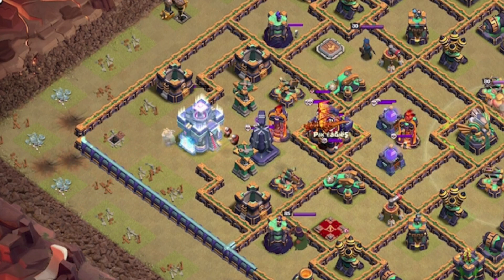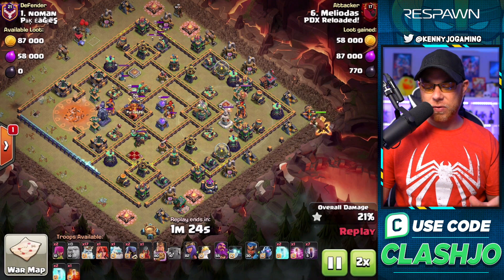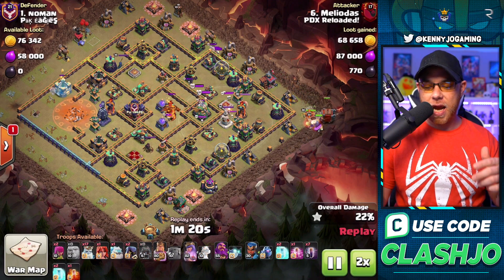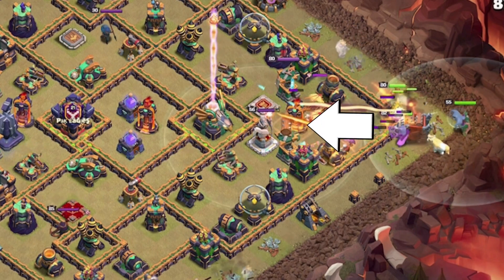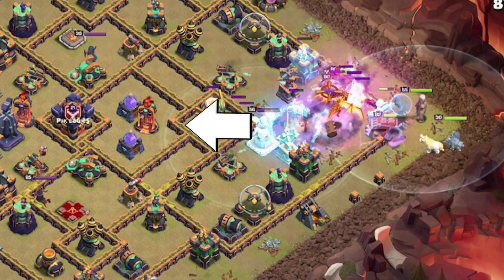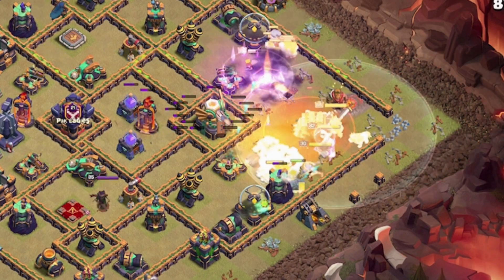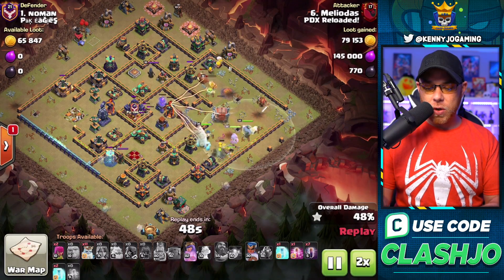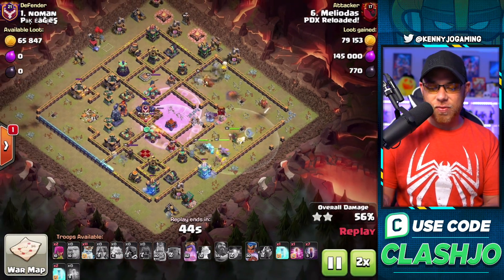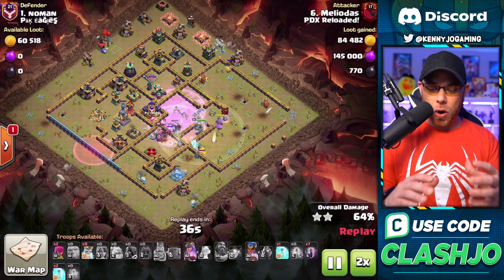The Haste spell is going to launch the very slow-moving Royal Ghost up into the Town Hall. They're going to take it out, pull the Clan Castle troops, and then he's going to come from the other side of the base with the Giant Barbarian King, Log Launcher, Archer Queen, and Grand Warden. The Log Launcher is lined up with the major end defenses like the Inferno Towers and the Eagle Artillery, and the Royal Ghosts are used on the outside to make sure the heroes go inside. The Grand Warden's ability will be used to protect everything.